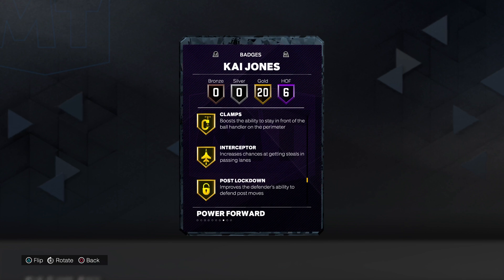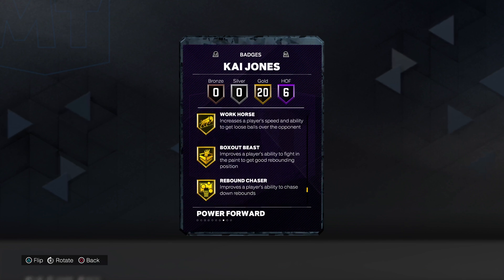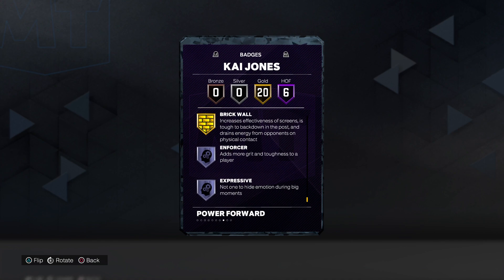More gold badges: Clamps, Interceptor, Post Lockdown, Workhorse, Box Out Beast, Rebound Chaser, and Brick Wall.